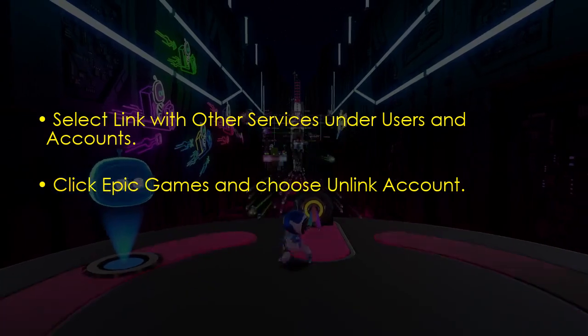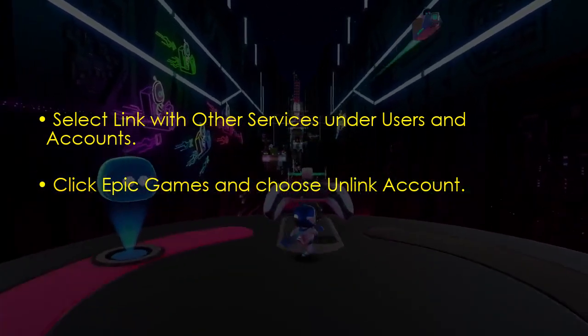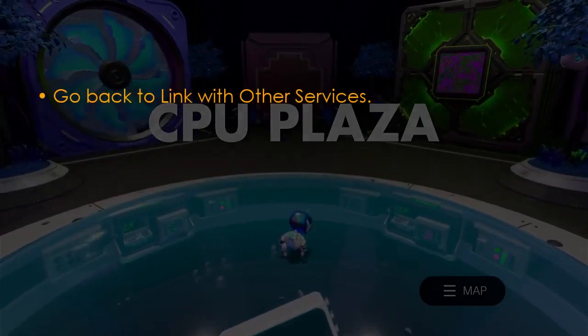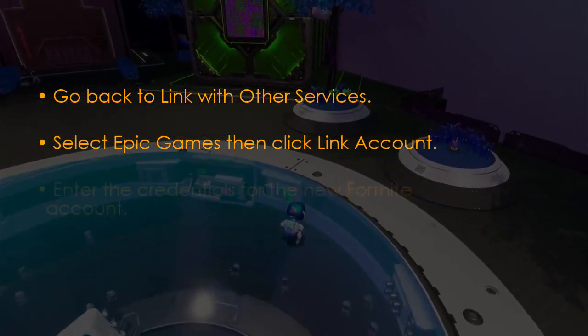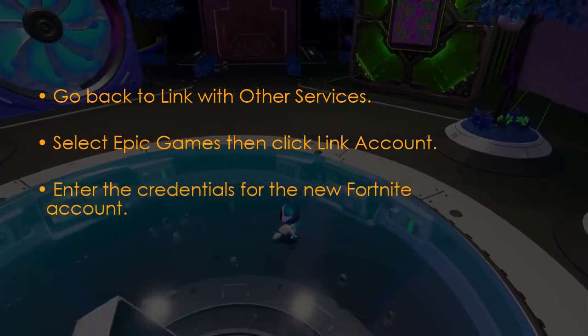Click Epic Games and choose 'Unlink Account.' Let us proceed to log into the new account. Return to 'Link with Other Services,' then select Epic Games and click 'Link Account.' Enter the new Fortnite account credentials.